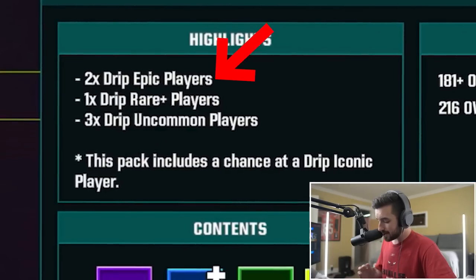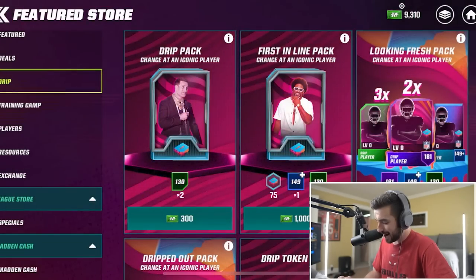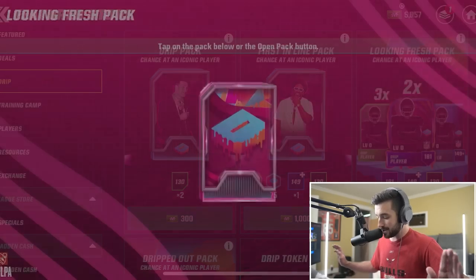I'm going to do something really aggressive here with this looking fresh pack. This gives us six players but it's basically $50 at 5,000 Madden Cash - over half of our remaining total. I say we send it. This might be the biggest one we open yet.